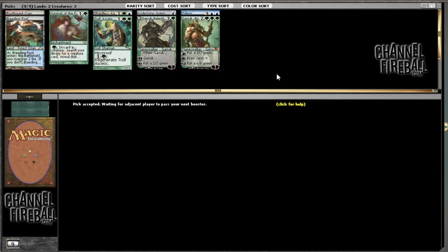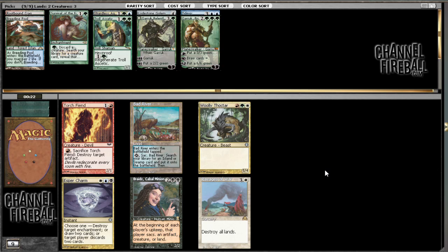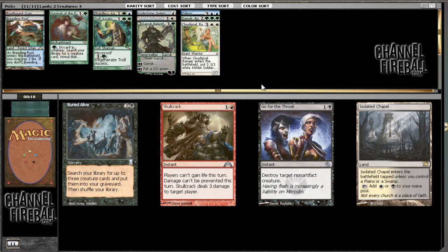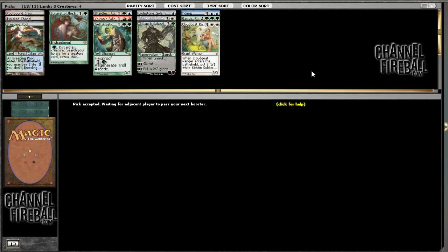Granted, I'd rather have a Garruk there, but... I don't think I can really justify passing Ravages of War because it's ridiculously powerful. So I'll take it — hopefully I can splash it. And Cloudgoat Ranger, really? Yeah, that card is really, really powerful. Maybe I should try to go Bant or just green-white. I like Isolated Chapel. Could end up just going green-white. I need more cards that cost one and two mana so I don't get run over. A fine last pick.